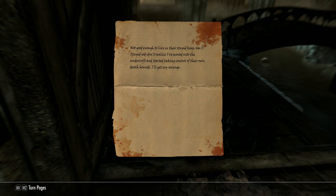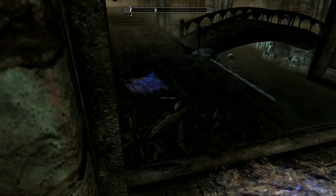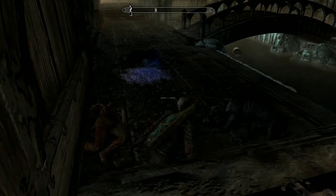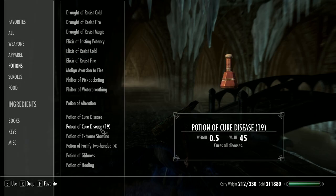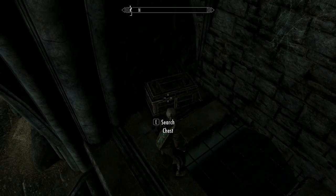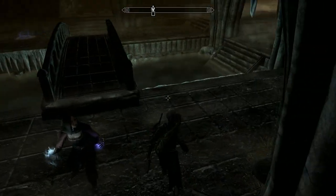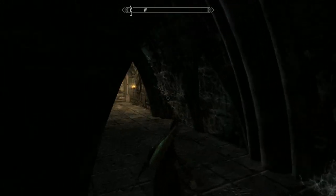Not good enough to live in their stupid keep. The stupid sods don't realise I've moved into the undercroft and started taking control of their own death hounds — I'll show them. Fair enough! Got some good loot from him. I've still got vampirism — I've got to deal with that soon. Oh, they've got a potion of Cure Diseases — that takes care of that. There's a little chest up here — loads of chests around. It's trapped by the way, so do it from the side. Unlock all the side doors and you'll find chests and stuff like that.